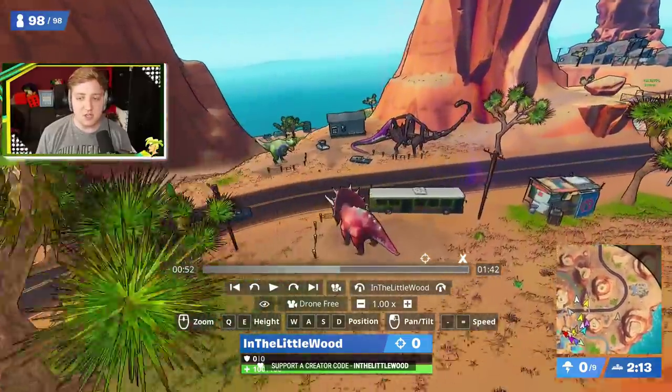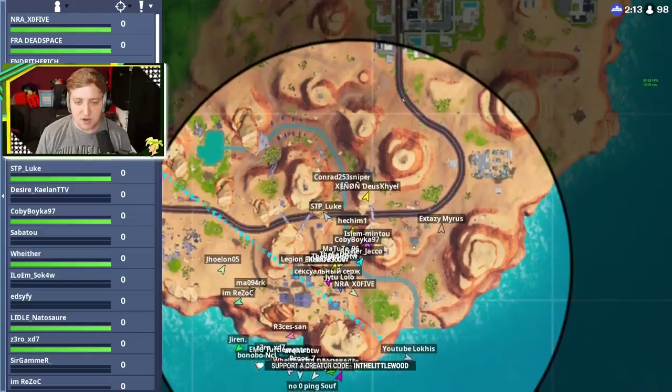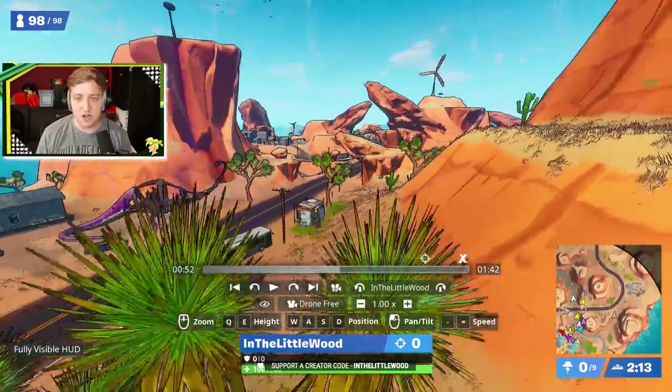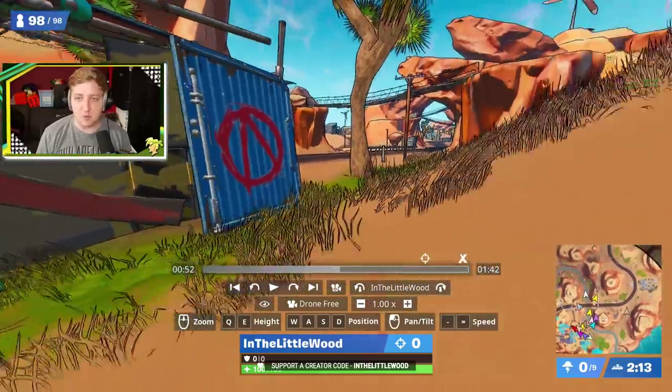First and foremost, come on over to the dinosaurs — on the map, this is basically where you're going to be looking. It doesn't show a camera icon here, but regardless, you know where the dinosaurs are by this point. You've got an icon right about here, just sprayed on the back wall there.